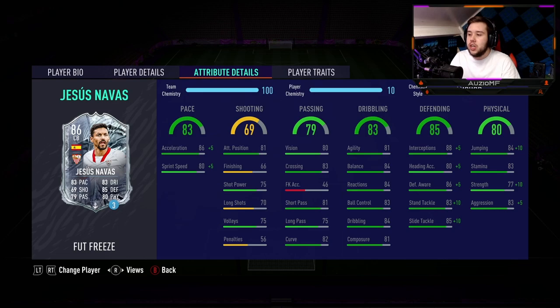Dribbling aspect: 81 agility, 84 balance, 84 reactions, 83 ball control, 84 dribbling with 81 composure. Defending is looking really, really good with the anchor chem style — 93 interceptions, 85 heading accuracy, 91 defensive awareness, 93 standard tackling with 95 slide tackling. Physicals are looking insanely good as well: jumping, 83 stamina, 87 strength and 88 aggression.